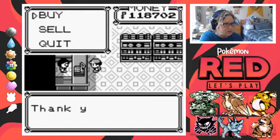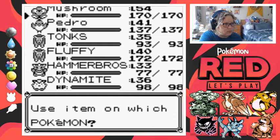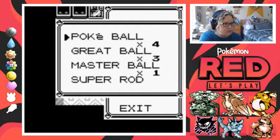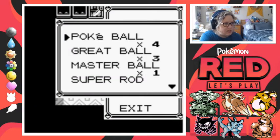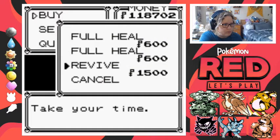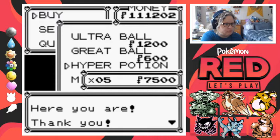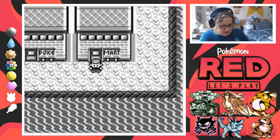I'm actually gonna sell some things — let me use some of these items we picked up. Let's go with speed. Now let's buy a couple burn heals... that's not even in here. I'll just get a few more potions and we should be good. We can do this — I can do this!